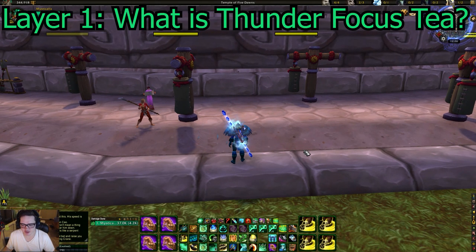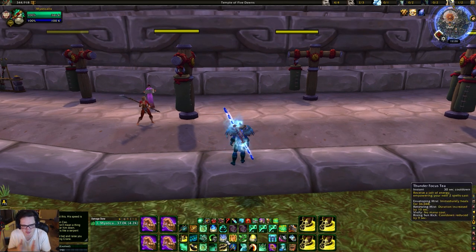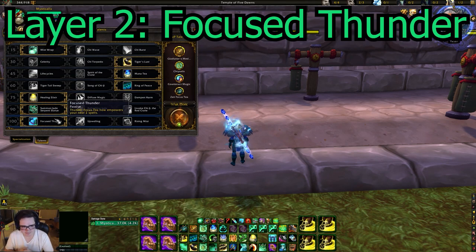So what is Thunder Focus Tea? Thunder Focus Tea is a 30-second cooldown ability and it empowers one of the next abilities: Enveloping Mist, Renewing Mist, Vivify, or Rising Sun Kick. Enveloping Mist becomes an instant strong heal. Renewing Mist increases the duration of the Renewing Mist. Vivify costs no mana. And Rising Sun Kick's cooldown will be reduced by nine seconds — very good when you're using Way of the Crane but also really good in other situations.